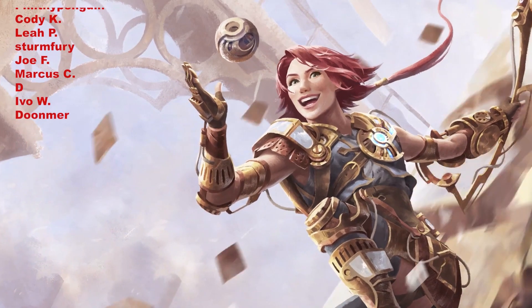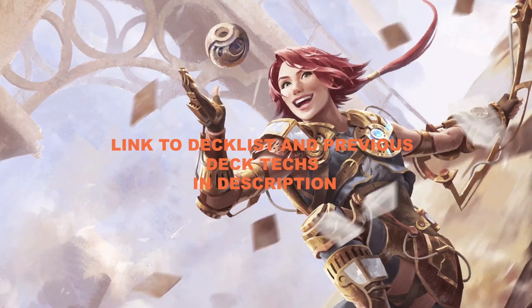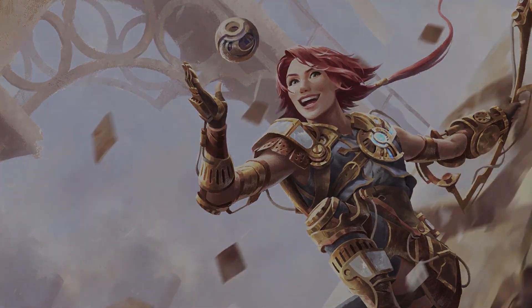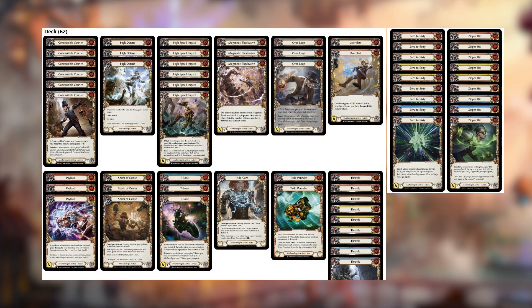I've already covered a lot of Dash content in terms of deck strategy and hand evaluation, so I'm going to list all my resources below that are already on the channel. Starting with the Mechanologist Hero Dash, we get to start with an item with two or less cost. Jumping straight into the core of the deck, this is what your decklist looks like: 61 cards once you start with your item on the field, which is going to be Teklo Club Pounder — a really simple aggro list.